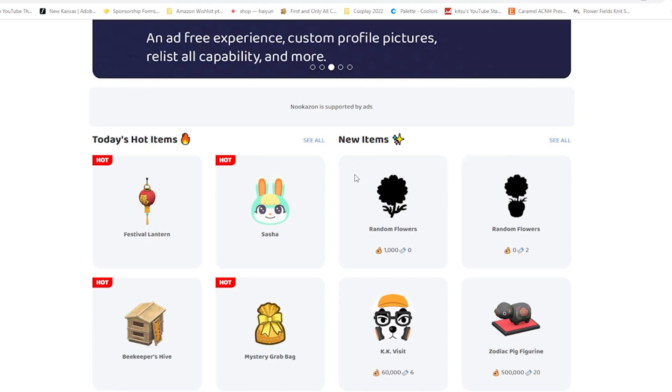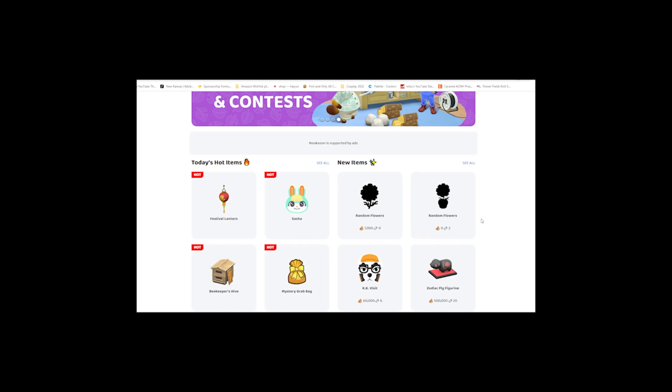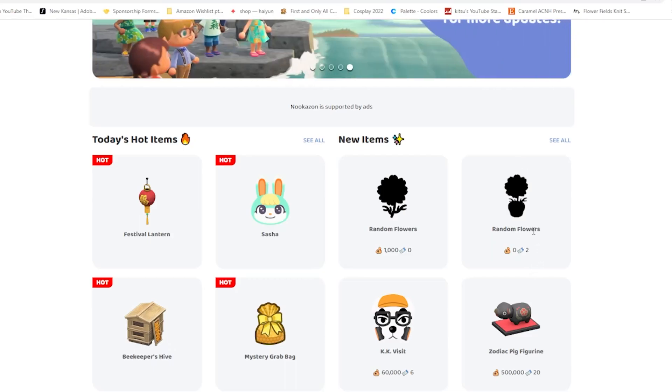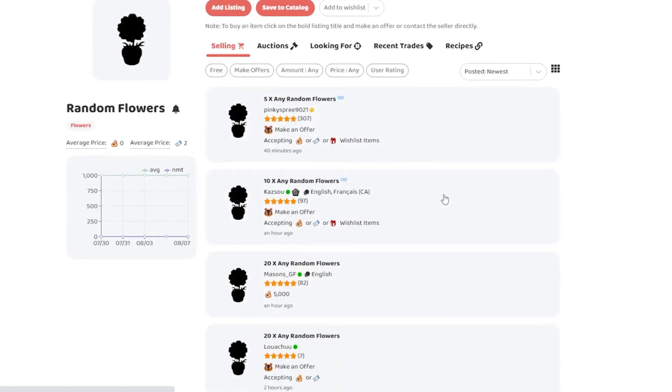When you jump on over to Nookazon you're greeted with two different kinds of random flower trades. The first one is just for picked flowers and the second one is for planted flowers. I want to have planted flowers because I don't need picked flowers — they're useless in my opinion. I can pick my own if I need them. So I want to see what kind of different colors we've got, and there seems to be quite a lot of offers.